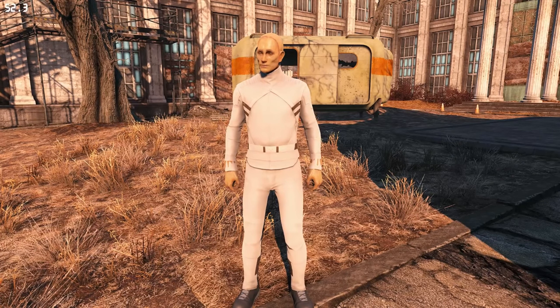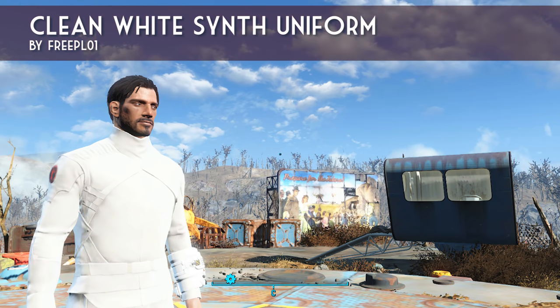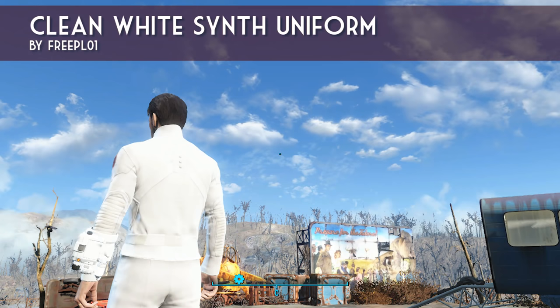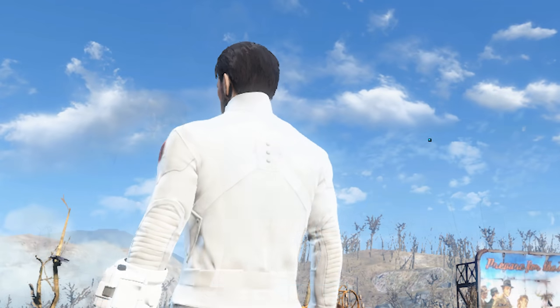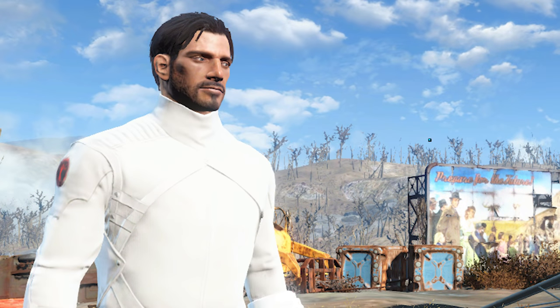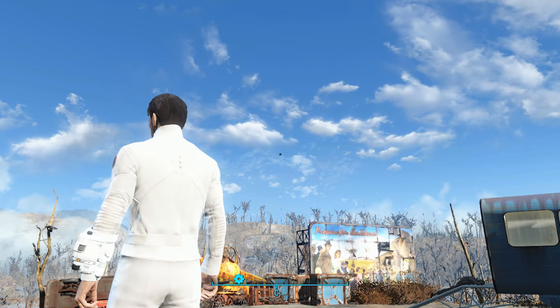Another option is Clean White Synth Uniform by FreePL01, which whitewashes the uniform — removes the gray and black toggles and straps and bleaches them white. It's not my personal style since I like a little depth and don't mind it looking a bit dirty, but for those who really want a pristine, clinical, clean synth playthrough, this mod may be great for you.